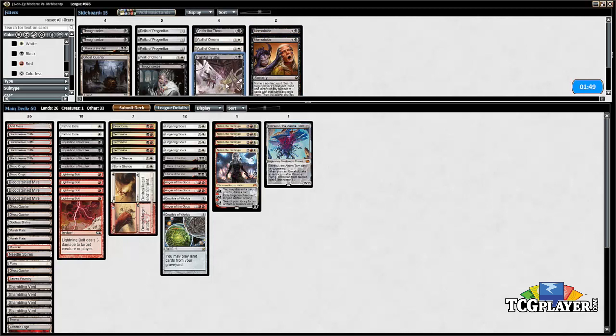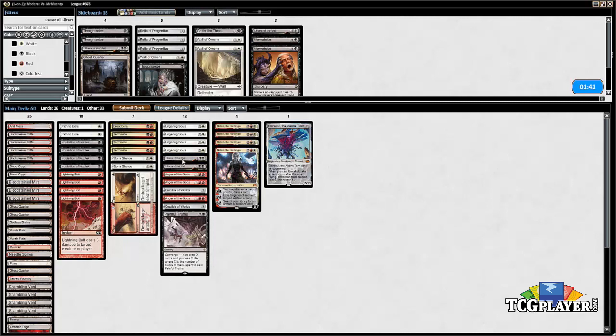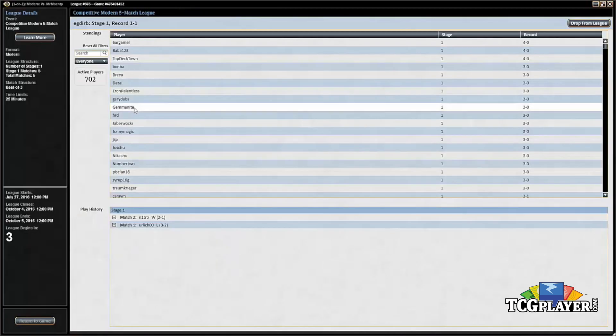Painful Truths — I'm fine with boarding that in. So yeah, we're going down to two copies of Liliana and just making our deck as removal-heavy as possible.